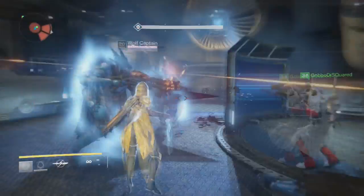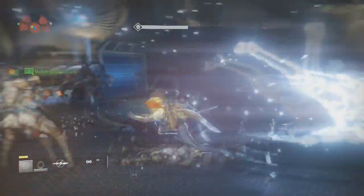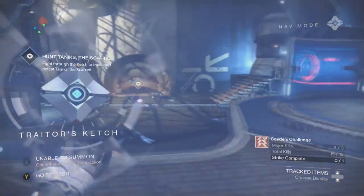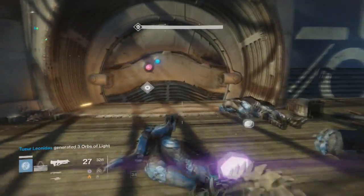Since I needed one more mage kill, I proceeded off the ship and started the waves. About 4 or 5 mages will be at the back near the Tanics, so make sure to clear out the adds with Bad Juju to earn super energy. Activate your super when the mages' health is low and get that last kill.